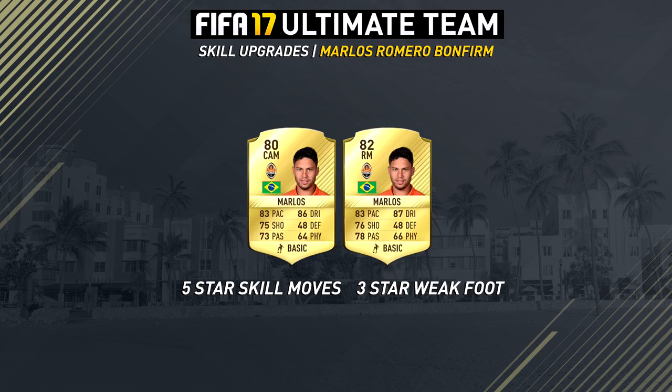That is Marlos, who has two versions this year in Ultimate Team - a right wing or right mid version and also a center attacking mid, rated 82 and 80. Really looking forward to playing with him. I did use him a couple of times before when I made an old school skill squad when he only had 4-star skill moves, but him having 5-star skill moves now is really awesome - a cool thing for people who have been skilling since FIFA 11 or something, just like me.